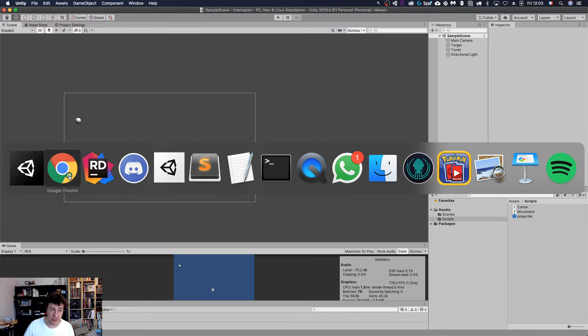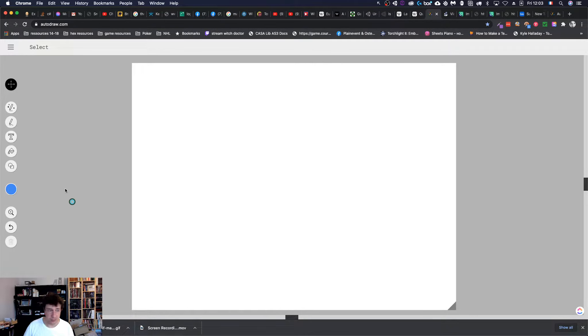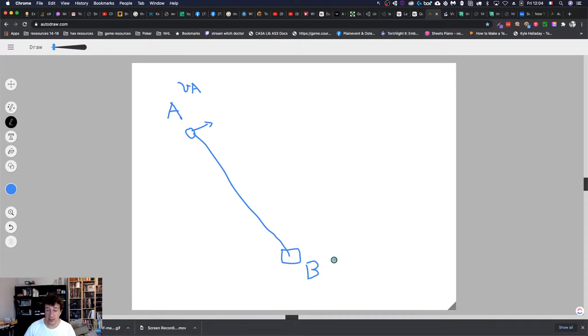Let us think about this problem with a little bit of a drawing. What do we know first? We know two things: the position of the player, let's call this A, and the position of the turret, let's call this B. Because we know A and B, we also know the direction from the turret to the player. We also know that A is traveling at a certain velocity — let's call that VA. We also know the speed at which the projectile travels — let's call that SB.